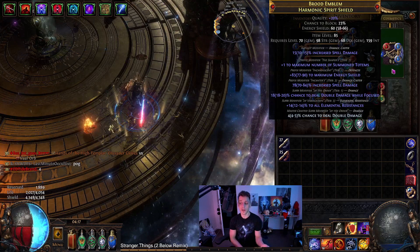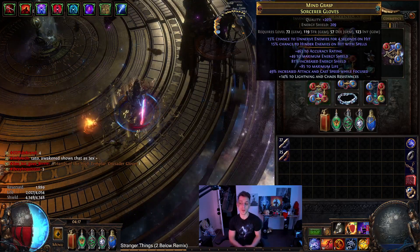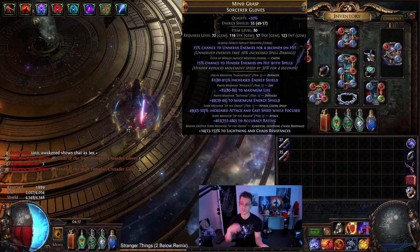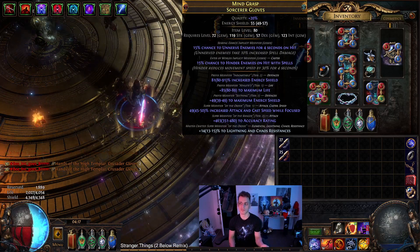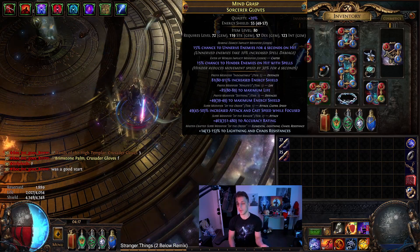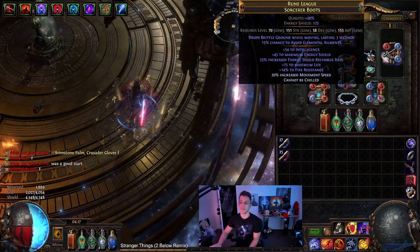I love the double damage on focus, so it goes up to 20% — pretty hefty. Combined with the gloves that have 50% cast speed while focused, the focus button becomes really powerful. These gloves are pure hybrid. I bought them with a prefix-cannot-be-changed hybrid for around 100c, then used a veiled orb and happened to hit an accuracy roll plus double damage on focus and cast speed on focus, then just finished it off with some Unnerve and Hinder.